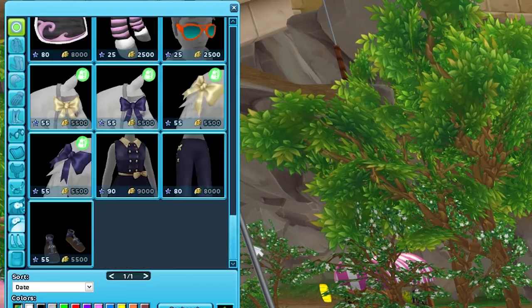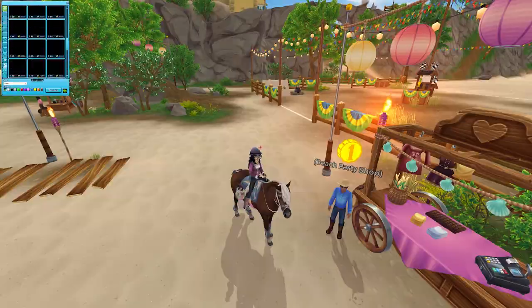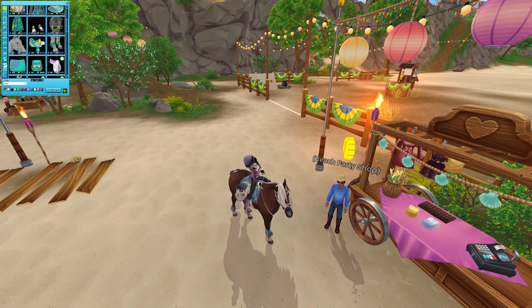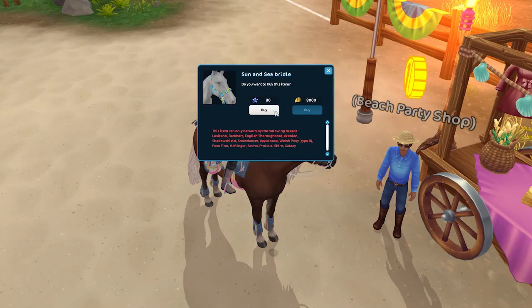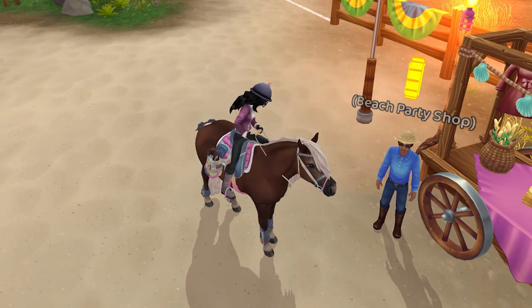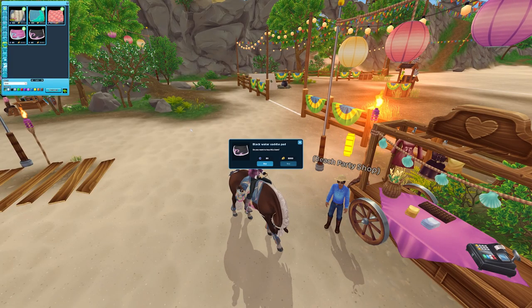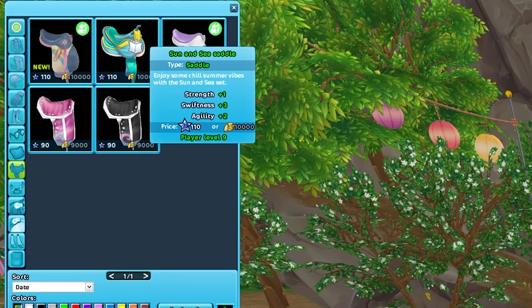There mustn't be ribbons or anything, which makes me really sad - I want ribbons. There are also no pets, which also makes me sad; I'm a bit of a sucker for pets. Let's start by buying all of the tack from here - the saddle blanket is 100 Star Coins. Let's also buy these ones; I actually really like these. I don't know why I didn't buy them last year but I obviously had a reason and I'm ignoring that reason now.